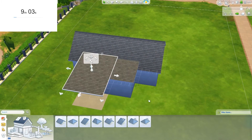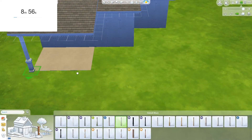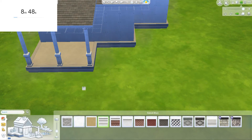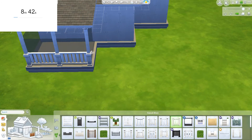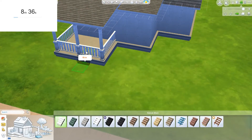Confessions of a speed builder! Nearly a minute gone already. That roof looks terrible. Let's get some nice standard pillars. We need a foundation — just slap that on. This is gonna look terrible and I don't know what to do.